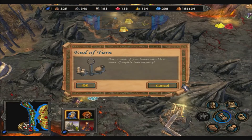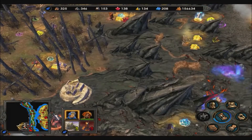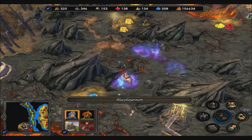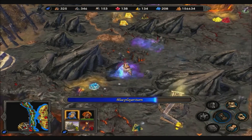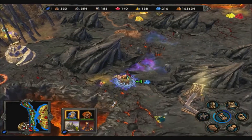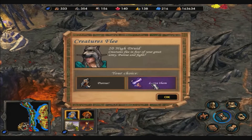Oh, there it is! There's the cartographer! There you are! But what enemies? I still haven't ran into the blue player. What's the point? More XP for me.